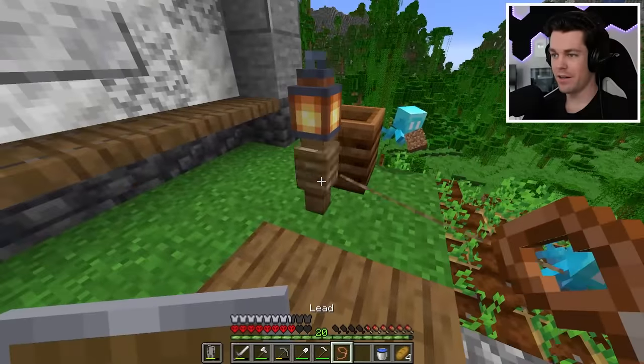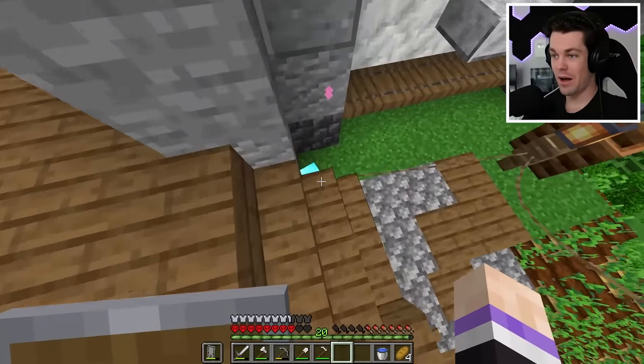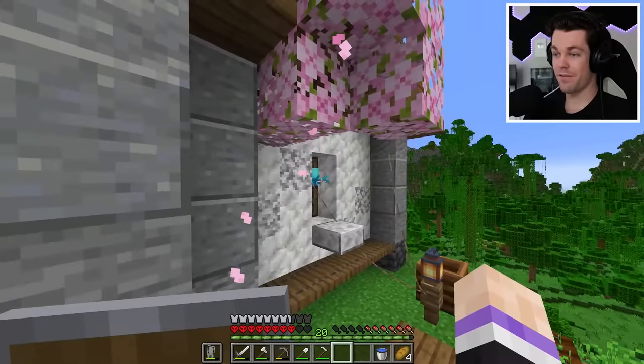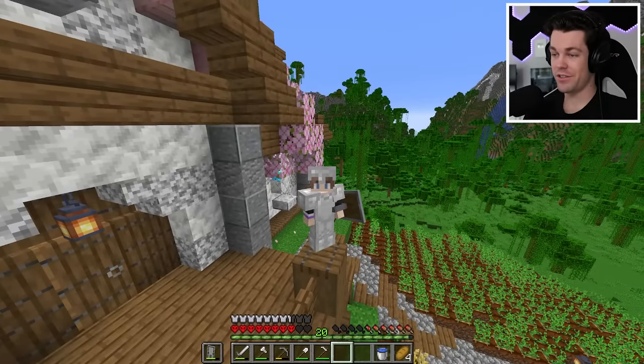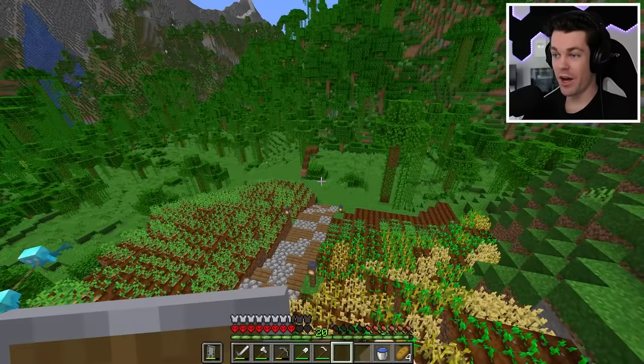I've successfully made it back home with both of my allays. Let me just take their items from them — sorry friend. I don't know what I'm going to do with them just yet, so I'm just going to keep them safe on this fence post for now. Maybe in a future episode I'll build something for them. But now I want to explore some new 1.20 features — and that's going to be to find a trail ruins.